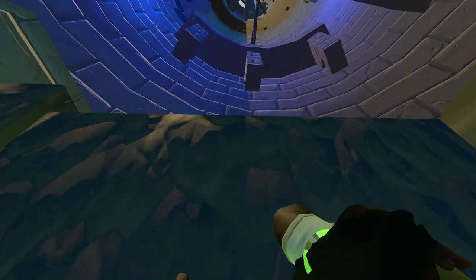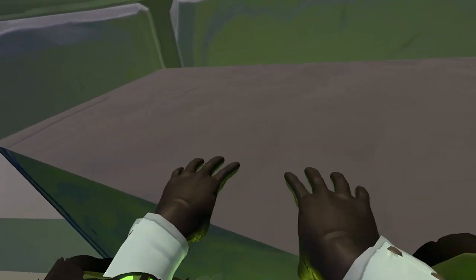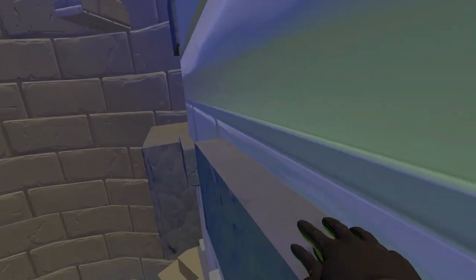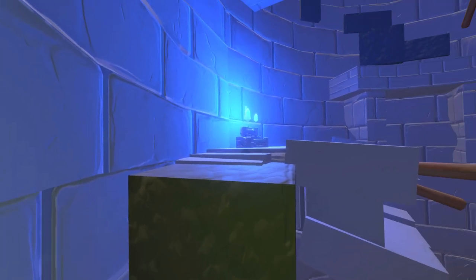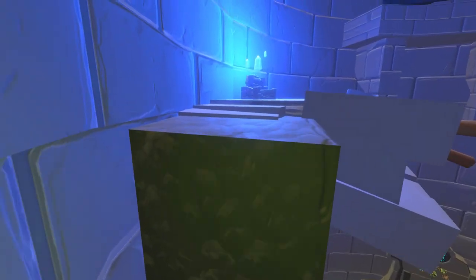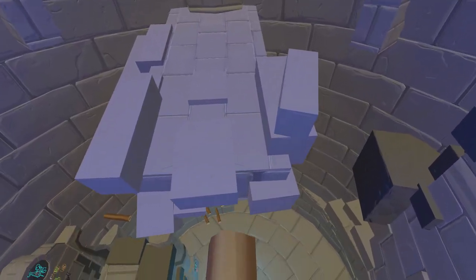Once you are comfortable with the mechanics of climbing, you can climb up to checkpoint 2. Climb up the blocks to your left. You can stand on this block to reach the one above. Climb around the wall like this. Run and grab. Alternatively, you can launch yourself from this brick to skip a little bit.